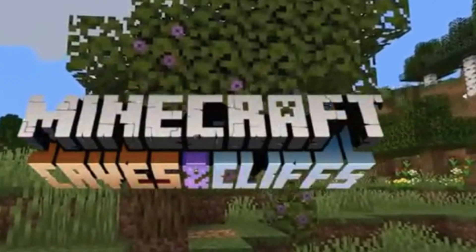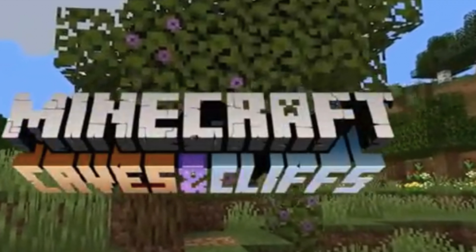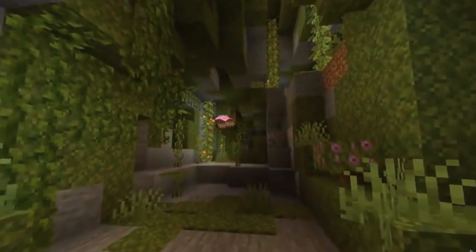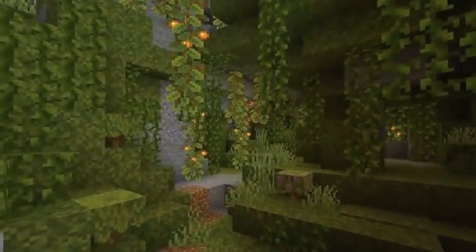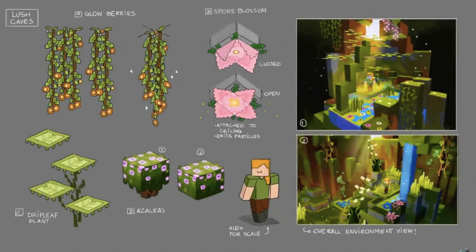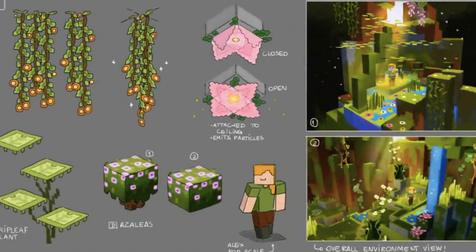During the Minecon live stream, we found out that we're going to be getting the Caves and Cliffs update this year — the one update we've been waiting for our entire Minecraft lives. While the cave update was being revealed, we found out the new biome we're going to be getting is the Lush Caves. I'm a pretty big Minecraft fan myself and I'm really excited for this new update because it's going to introduce a whole new world of flora and fauna to Minecraft.